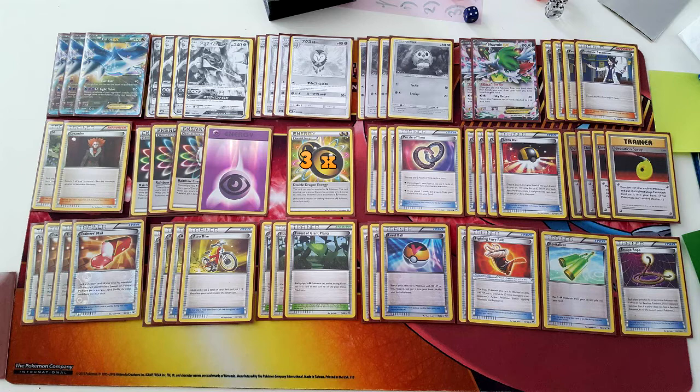The deck runs three Rainbow Energy — to use Latios' Fast Raid or Decidueye GX's GX attack, which puts items back into your hand. Decidueye's GX attack in the mid and late game can recover Devolution Sprays and Puzzle of Times to reuse strategies repeatedly. There are also three Double Dragon Energy, in case you need to use Latios' second attack, Light Pulse — 110 damage, which combined with three Decidueye on your field is 170, knocking out an opponent's EX Pokemon in one turn.